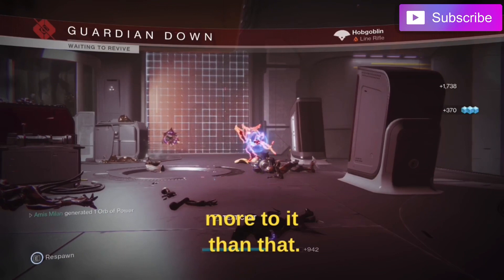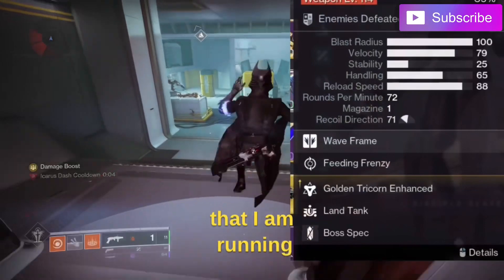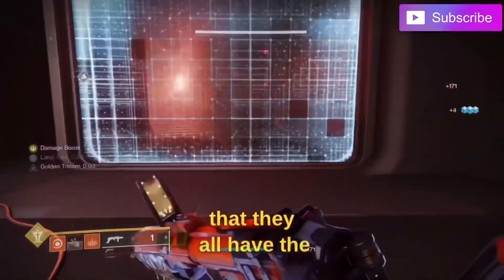Here are my rolls for each weapon, starting with Explosive Personality. I'm running Feeding Frenzy and Golden Tricorn — basically I can reload very fast each time I shoot. One thing you'll notice for all these wave frames is that they all have the same amount of distance.